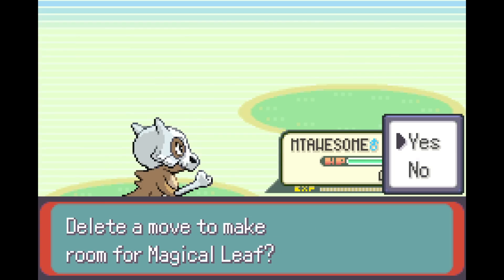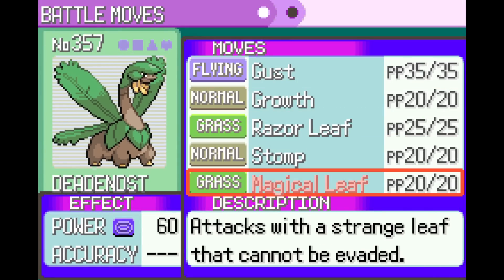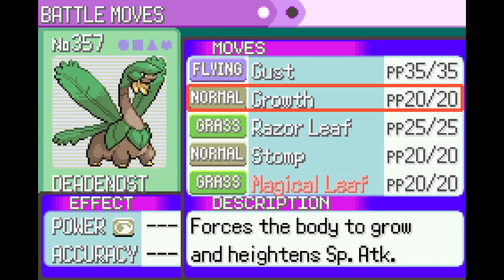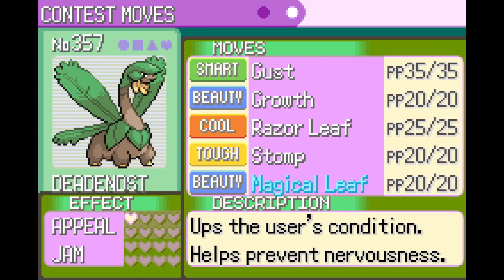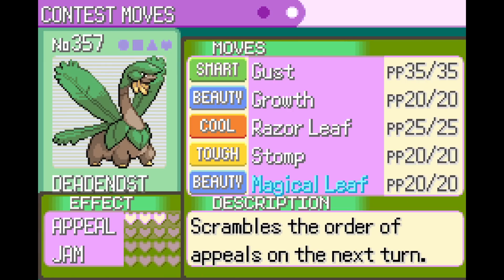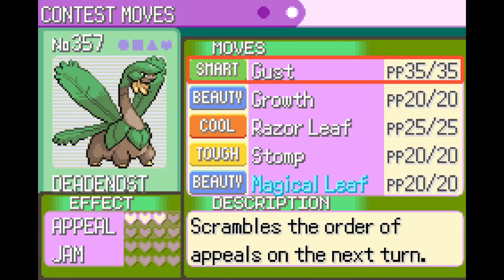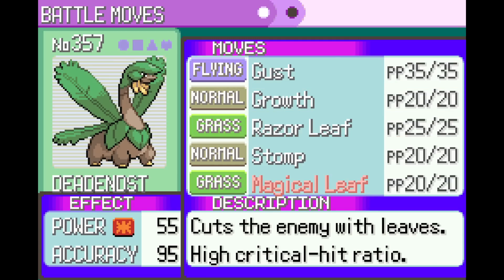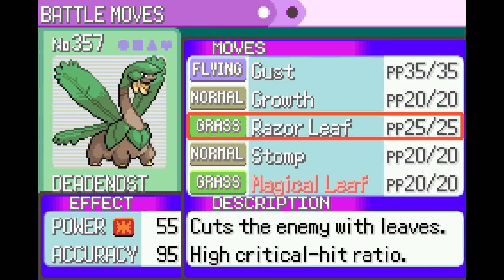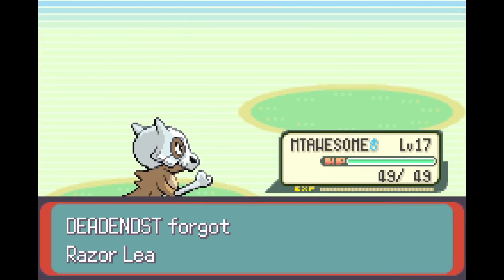Magical Leaf — it's a special attack, I don't know if you're a special attack user or what. You have Growth. I can't check your stats. Is Tropius a special or physical attacker? Cannot be evaded, high crit ratio. I'll say this goes with Growth — I just don't know if Tropius is special or physical. If they're a special user it would work really well to have this with Growth.